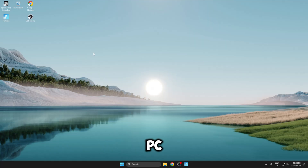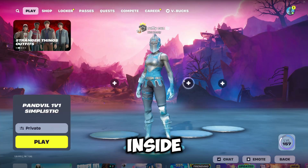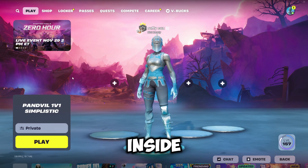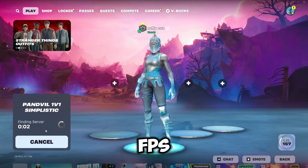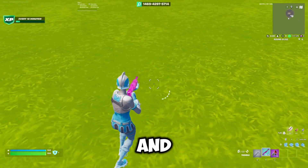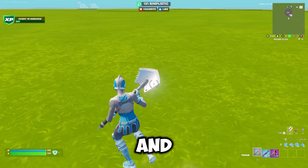I've just factory reset my PC, installed Fortnite, Google, and OBS. Inside Fortnite I've optimized my settings to go on performance mode, and we're going to be running our benchmarks inside the Panville 1v1 creative map. I've loaded in on stock Windows and in the top right we're getting about 200 to 240 fps.